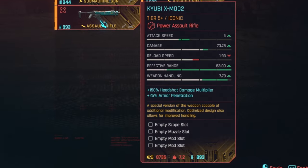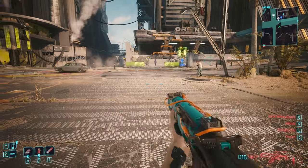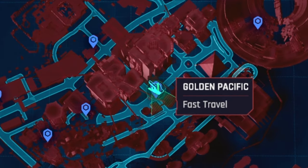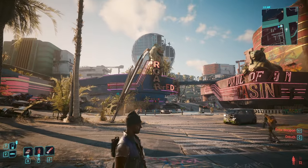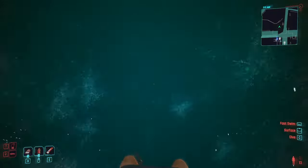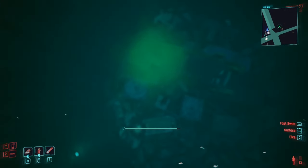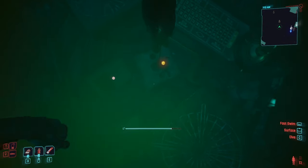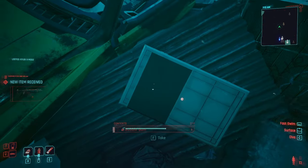Starting off with the Kyuubi — feel free to correct me in the comments if I'm pronouncing it wrong. This one is by far the easiest one to find and get to. We're going to head over to the Golden Pacific Fast Travel Waypoint. From there you are going to turn around until you see the Roar sign and head directly across the street. There is a pool of water — jump in and swim all the way down to the bottom. You should see a green cloud; head towards that because that is the location. You will see a body tied to a chunk of concrete and laying directly underneath it is the power assault rifle.